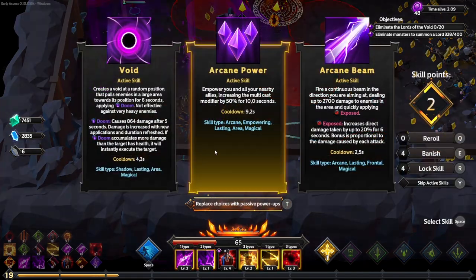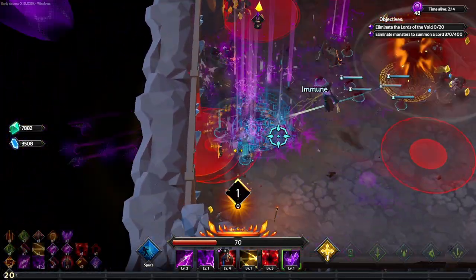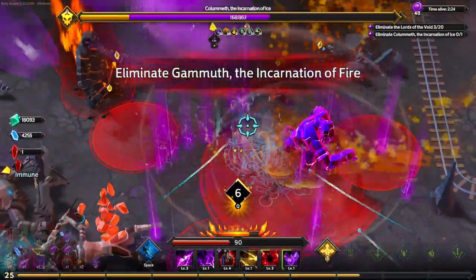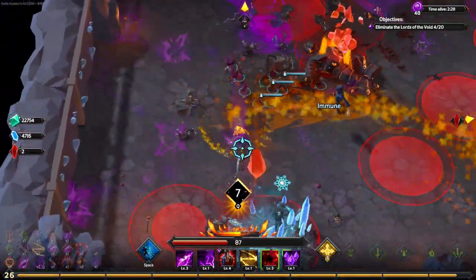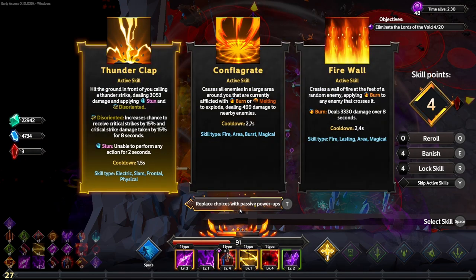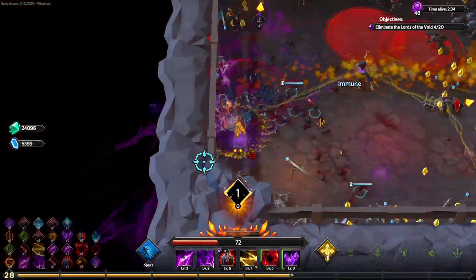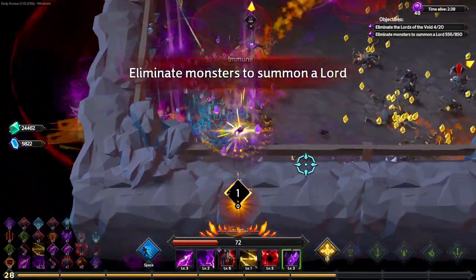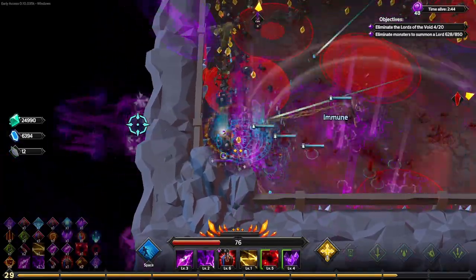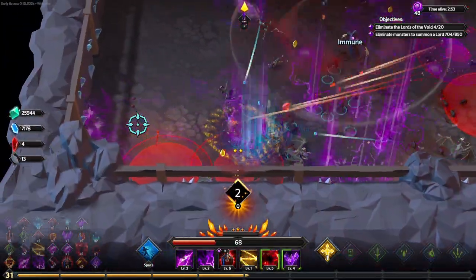We're going to lock both of these because we want the legendary upgrade — that's going to help. There's the arcane power, and now we're looking for our lightning bolt. Chain lightning should be okay as long as we use something involving daze. The amount of time you spend in upgrades doesn't affect the in-game time — it does pause the timer as you can see. So sometimes a run shows five minutes but took ten real-life minutes because you spent a lot of time in the upgrade menu.